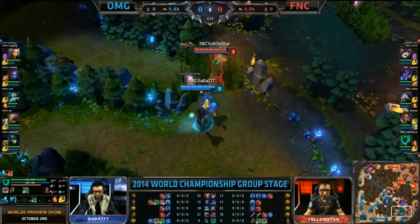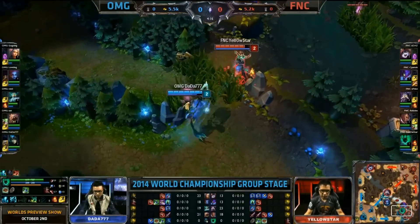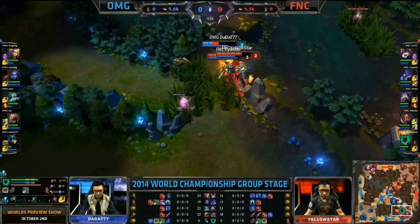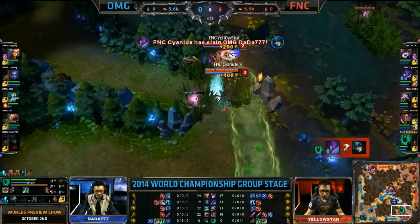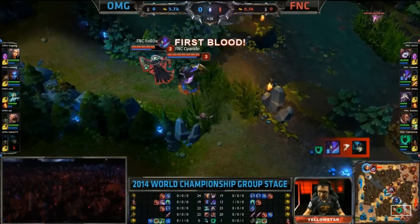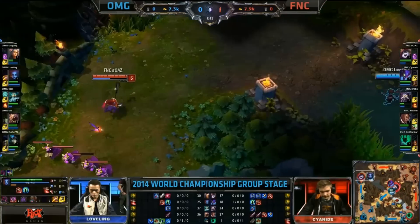And they knew it. Very good homework done by both sides. Should have enough for this, and it's going to be the roam down actually from Cyanide. Double buff Ignite goes down. Dane is getting there, Dada 777 getting hit up. He's going to get first blooded just off of nothing, but that was such a nice setup by Fnatic here.